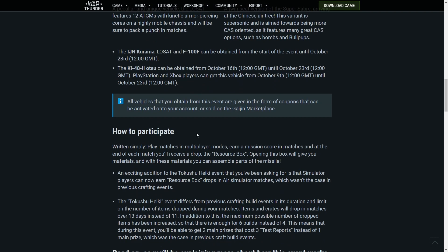How to participate: play matches in multiplayer modes, just earn mission score like usual. At the end of each match you'll receive a drop — the resource box. Opening this box will give you materials, and with the materials you can assemble parts of the missile.